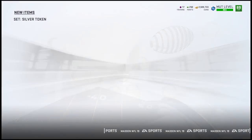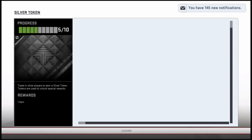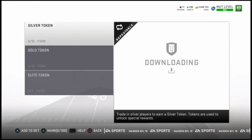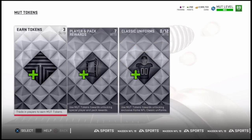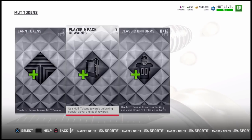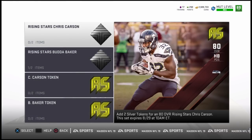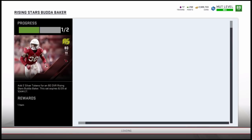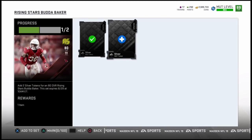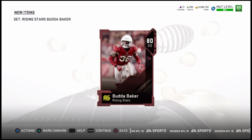They would give them a card that would be somewhere in the range of like an 85 or 86 overall. That is pretty much what we have here in Madden 19. We have a Rising Star on offense and a Rising Star on defense that start off as an 80 overall, and then you can upgrade them to an 86 overall. What you need here is two Silver Tokens and you could get yourself one of the Rising Stars. This is where the coin making comes into play.